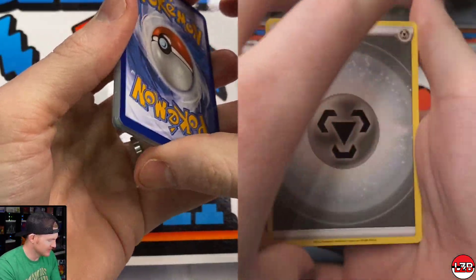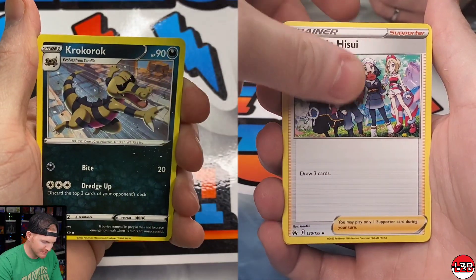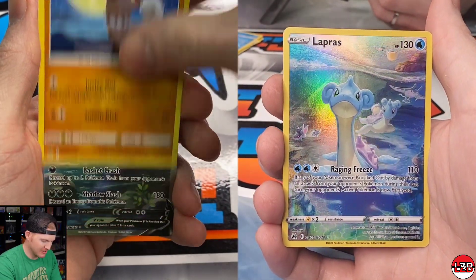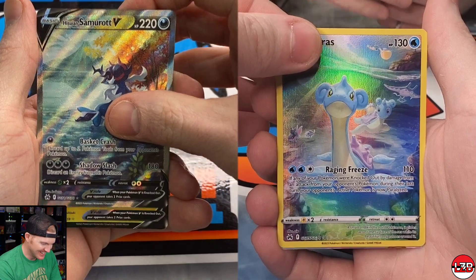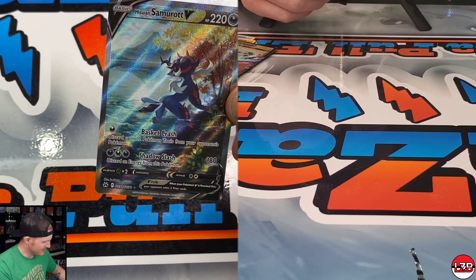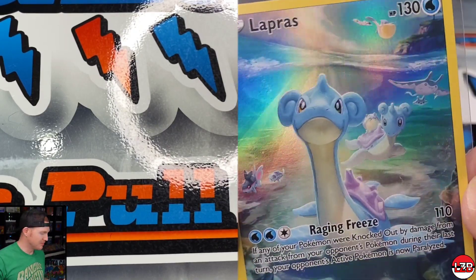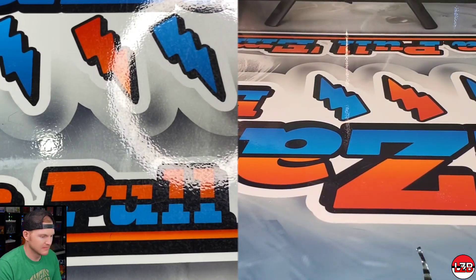We are now into the Moltres tin. I think I've got a V in the back of this pack. Derek's laughing in his suit. Got a Corphish, Horsea, Seel, Relicanth, Lapras — and a Samurott V! And I gotta run... a full-art beast! Let's go! And I got the Lapras — I really like that Lapras artwork.